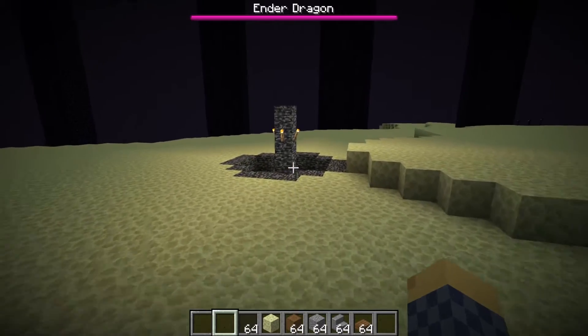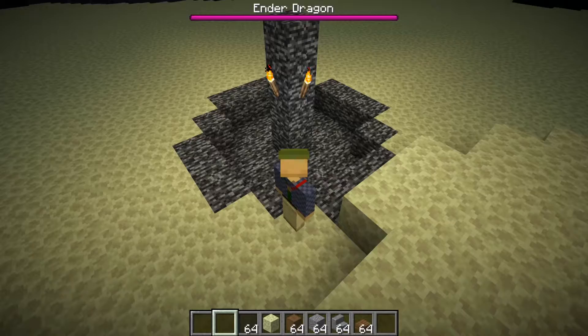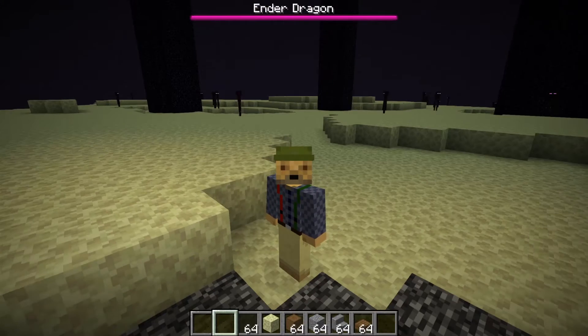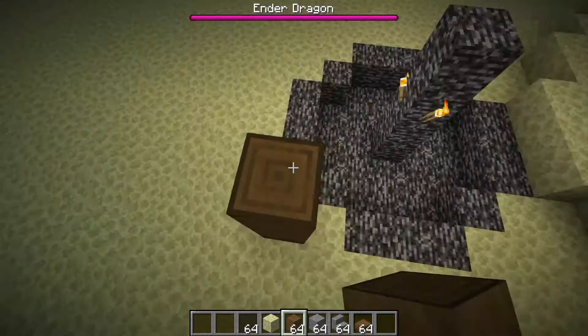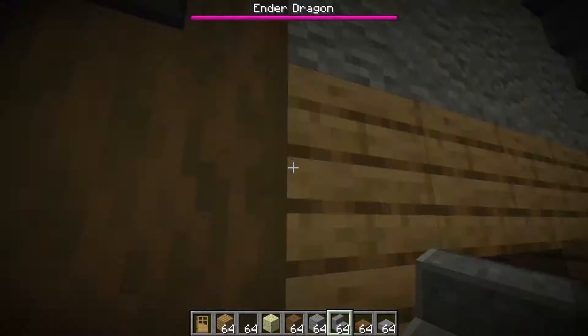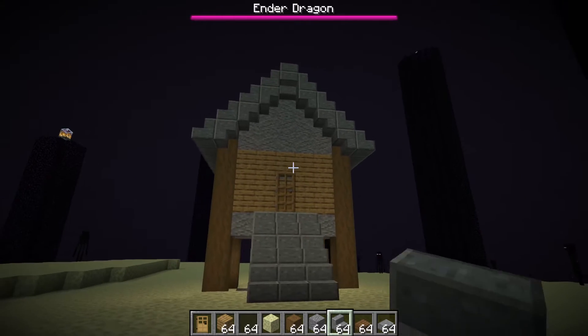So, the first thing we need for building in the end is a nice, sturdy foundation. And there's no sturdier foundation than bedrock. What we're going to do is turn this end fountain into a nice little condo. And there you have it — a nice, comfy, quiet end house.